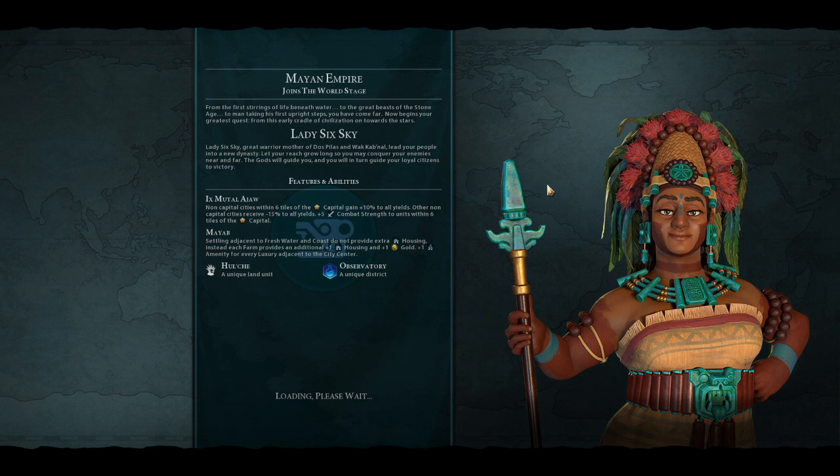The Ottomans are pretty good because of the siege stuff and the loyalty mechanics. Scythia in my opinion got nerfed too hard - every single add-on and last year's update nerfed Scythia directly or indirectly. On release of Civ 6, Scythia was broken at domination, but they made about six different changes that nerfed them. And now my game seems to have frozen - okay yeah, my game crashed. Sorry for that, we'll start it again.